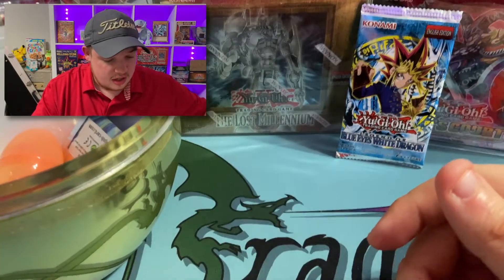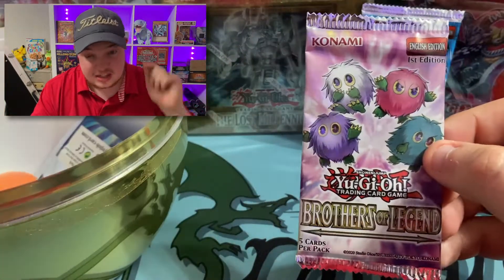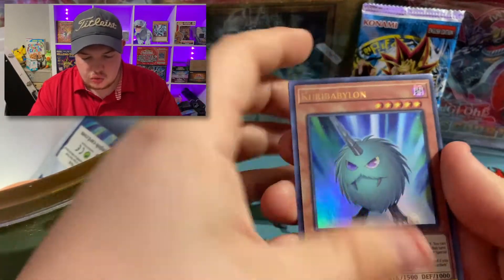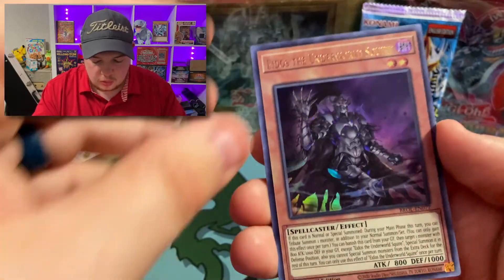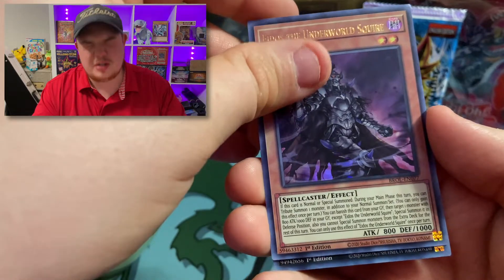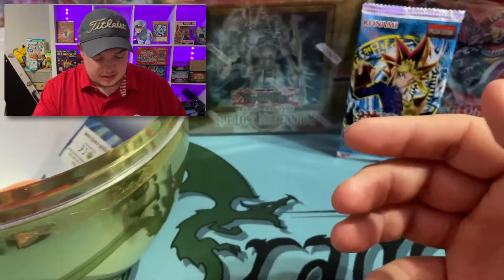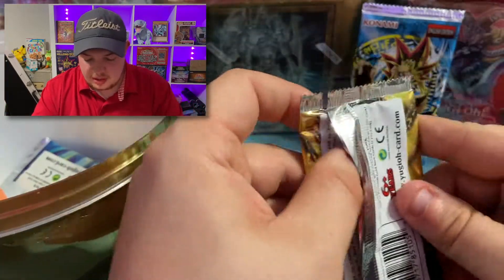Down to a few packs left. Brothers of Legend — Ryan, hit that like button for a third time, see if we can get that Forbidden Droplet! We got Curry Babylon, Shooting Star Dragon, Allure of Darkness, Underworld Squire — it's black. No chance at that Forbidden Droplet again.